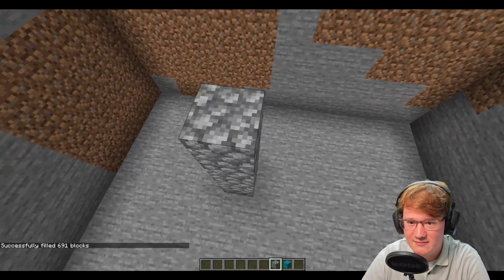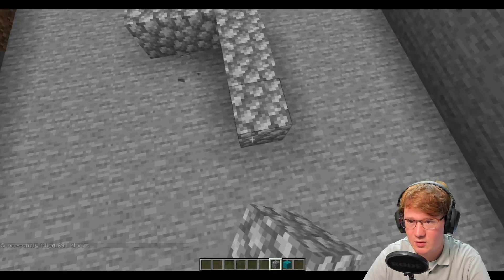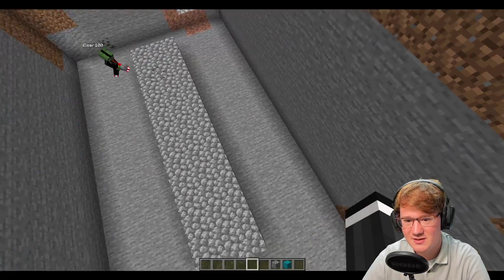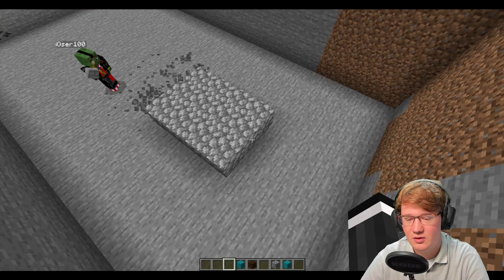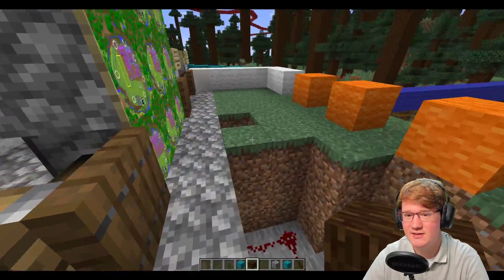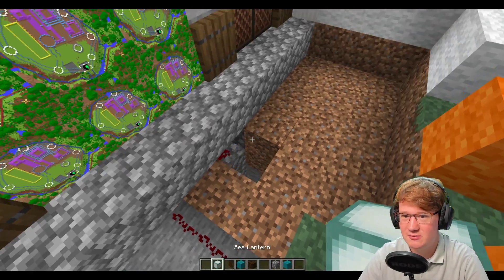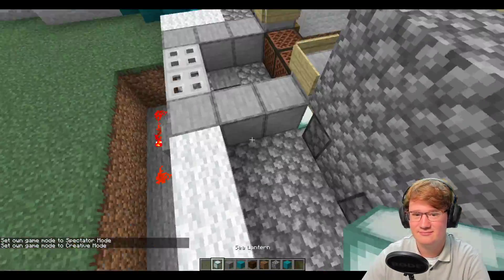Also meine Idee zum Thema Kerker: wir können ihn auf ungefähr der Höhe hier machen. Der Kerker sollte aus einem Mittelgang bestehen und Zellen rechts und links. Das ist jetzt nur erstmal die Grundstruktur – wir müssen später noch eine Treppe machen, die nach oben geht. Und wir machen vieles aus Kabel, weil das natürlich ein billiger Stoff ist. Früher hatten die Menschen nur Spucke, Mucke und rolleweise Cobblestone – und Leibeigene und Sklaven. Klar, dann kann man solche Bauprojekte immer easy erledigen.